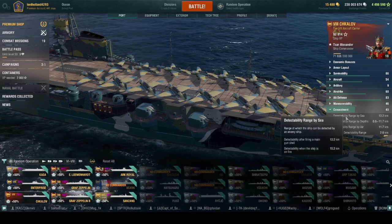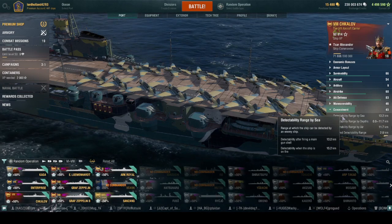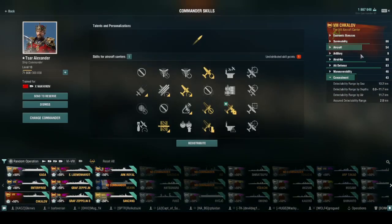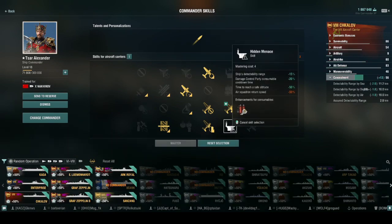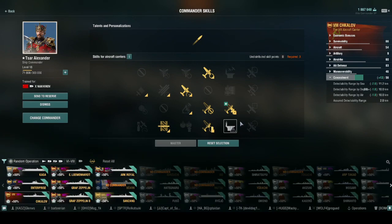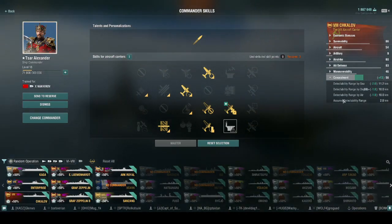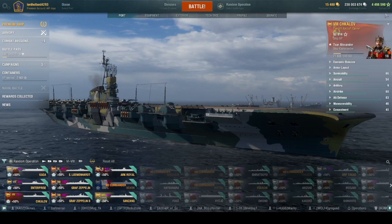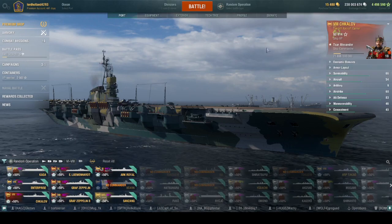Concealment-wise, without a full concealment build it's 13.2km. With Hidden Menace it goes down to about 11.2, and with the concealment module you'd probably be looking at around 10 kilometers or possibly less — a very stealthy carrier. That's one of the gimmicks of the Russian carriers: they are incredibly stealthy when you spec into concealment.